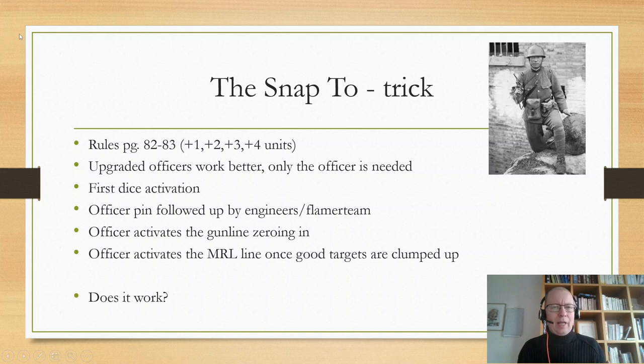The first trick is the snap-to trick. That is why most people say that their officers can be worth it. If you look in the rules book, it's on pages 82 and 83 where this is described.